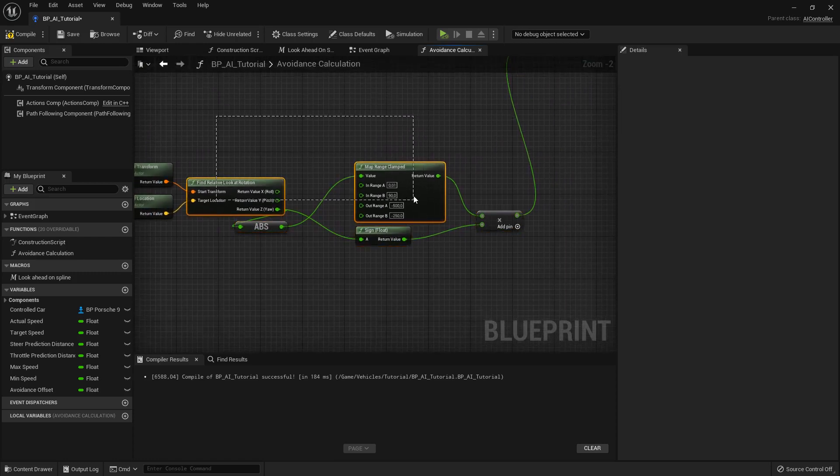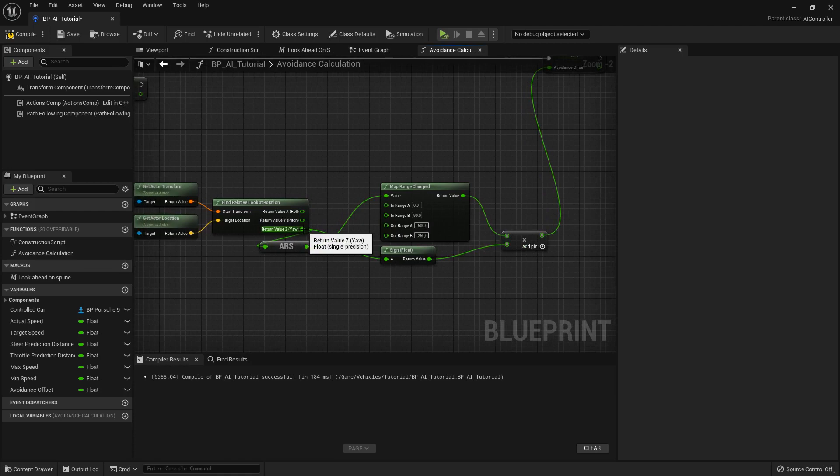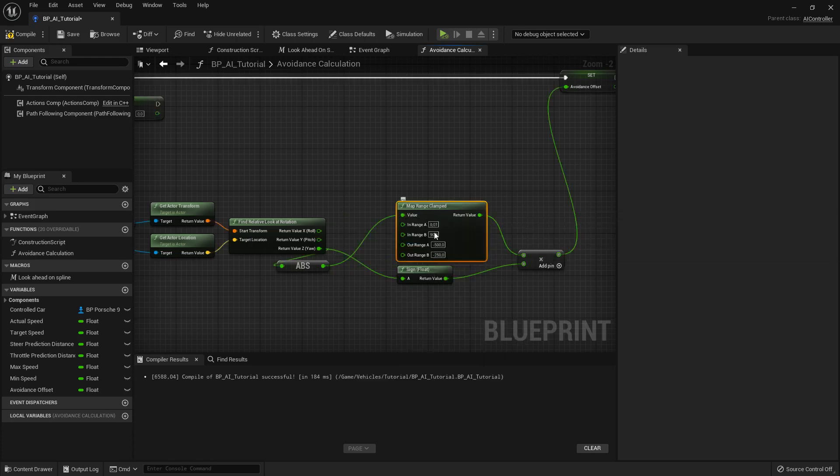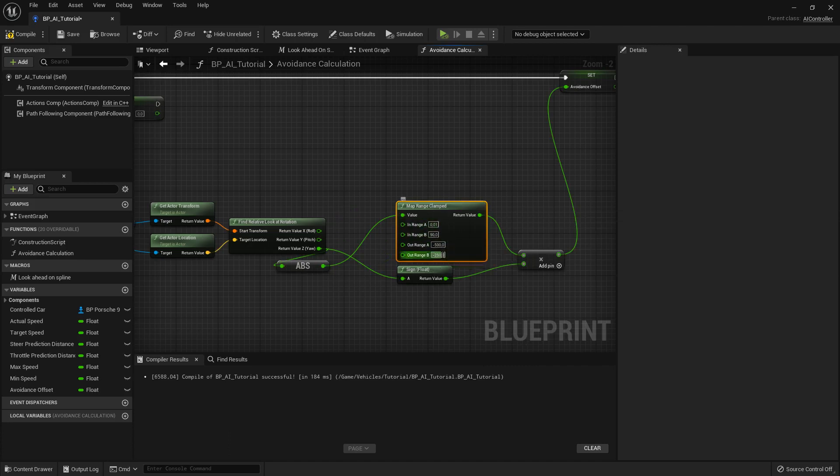Let's say here 0.01 — just zero would be a mess — to 90 degrees, and we're going to get an offset of minus 500 to minus 250. Now the result of that is what we're going to use to set the avoidance offset. Let me explain: let's pretend your car is right here, the car in front of you is right here — you're getting a yaw of about minus 20. So you get the absolute of that which is 20, feed that into the map range from 0 to 90, and then multiply by the sign so you know whether that is left or right.